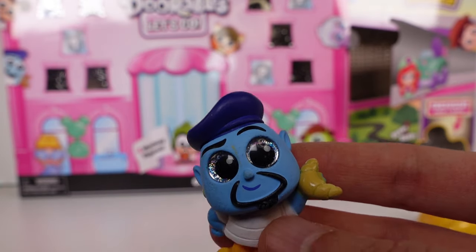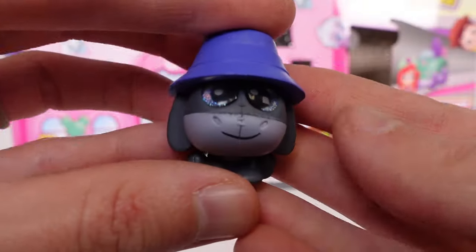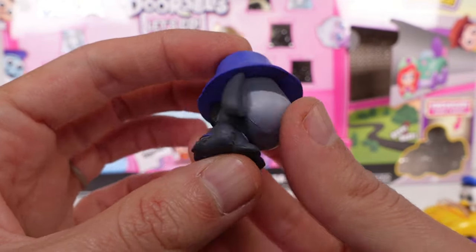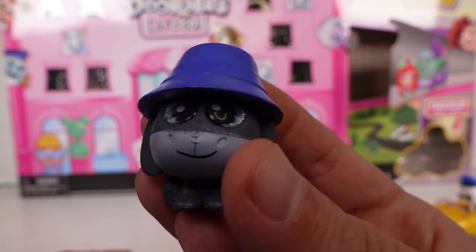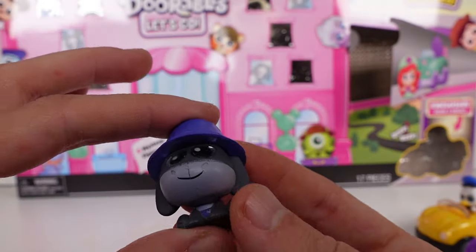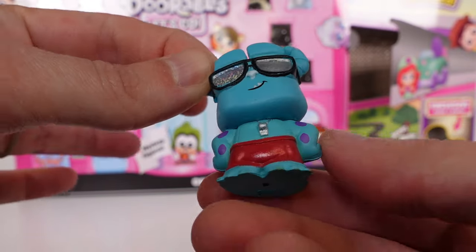Next we have Genie, who looks like he's from the International Getaway — he is actually a rare! He has a little croissant, so cool. Then we have my favorite, Eeyore, in his little bucket hat — so adorable. He's from the Tropical Getaway and he is in fact an ultra rare, so that was a really nice find!